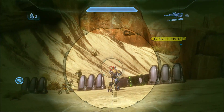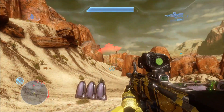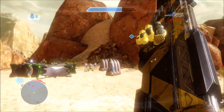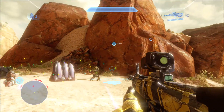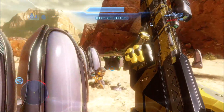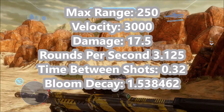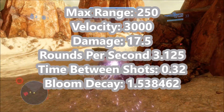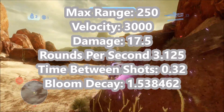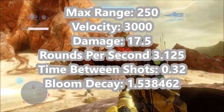Halo 4 technically has two DMRs — it still has the Halo Reach DMR hidden in the game files, but we're comparing the Halo 4 DMR. It has a lot of visual changes, but overall it pretty much functions the same as Halo Reach's DMR with no new crazy features aside from the cosmetic changes. As for its specs, this might look familiar: the max range is also 250, velocity is also 3000, and the damage is also 17.5 — those three base specs are exactly the same as Halo Reach.